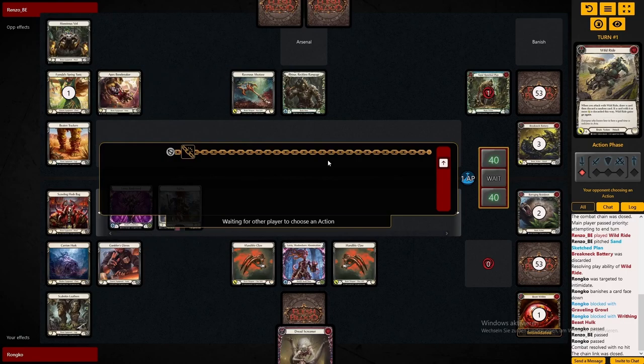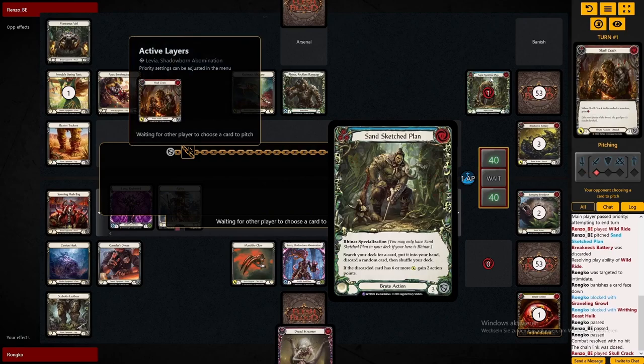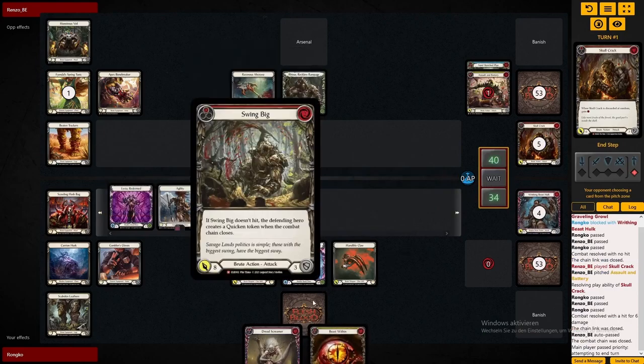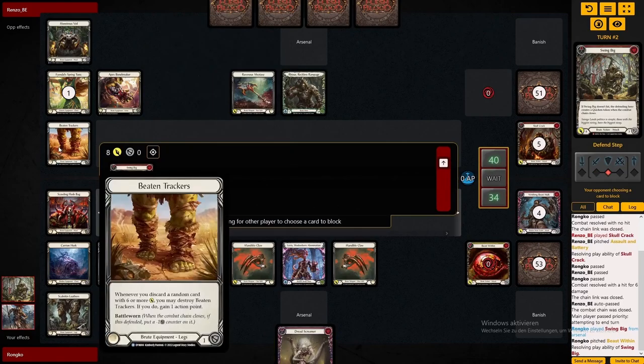Reiner is also playing the Monstrous Veil, the headpiece from Heavy Hitters, which is just free intimidate on the turn he wants to put pressure on. And we're just taking this so we can throw something back — at this moment I'm not actually realizing how hard Reiner wants to commit for those quicken tokens.